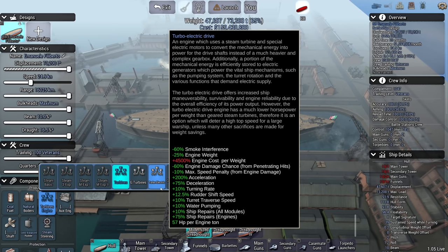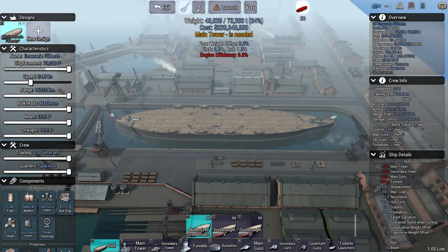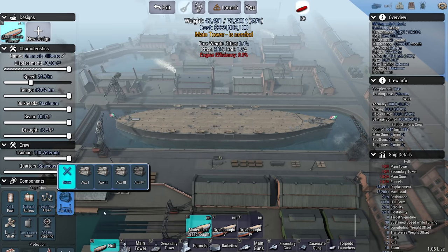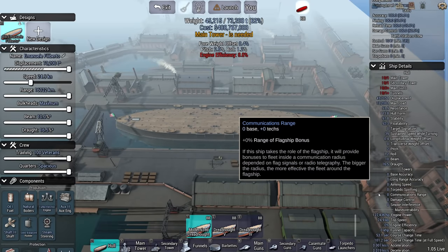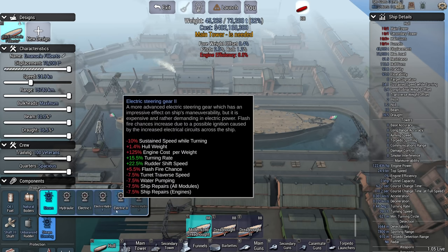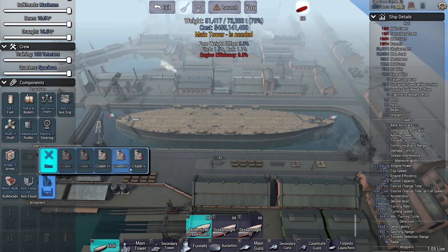The turbo electric drive makes for a pretty agile battleship — you have far more acceleration than you normally do, and far more deceleration. It also makes the ship vastly more expensive. 329 million. I can push that to oil, give them the best auxiliary engine, the best shafts. I'm not sure if we're going to get torpedoed, but I'm assuming yes. So let's go for an unbalanced rudder to push my turning circle down, get the best steering available, upgrade the armor and anti-torpedo. Triple hull. Survivability to the max.